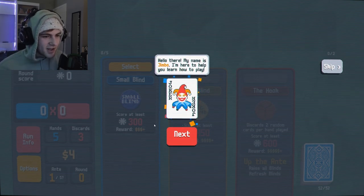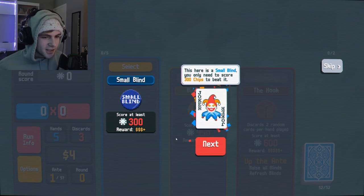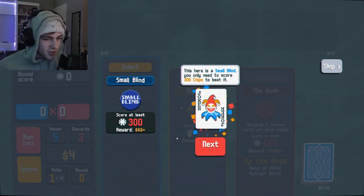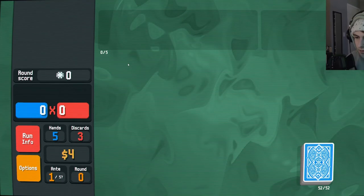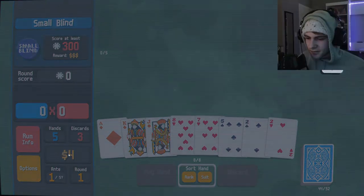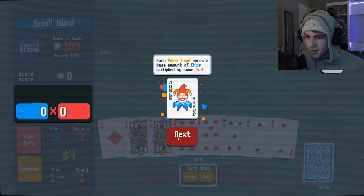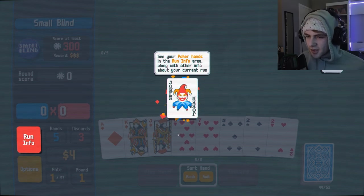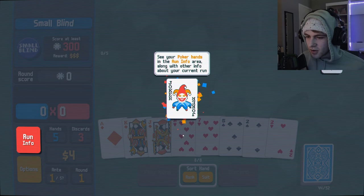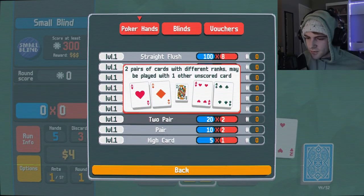Hello there. My name is Jimbo. I'm here to help you learn how to play. Hey, Jimbo! Your goal is to earn chips to defeat the enemy blind. This here is a small blind — you only need to score 300 chips to beat it. Select the small blind to start the round. Okay, how many chips do I have? You earn chips by playing poker hands. Each poker hand earns a base amount of chips multiplied by some mult. Oh, poker hands — so it's just literally poker.